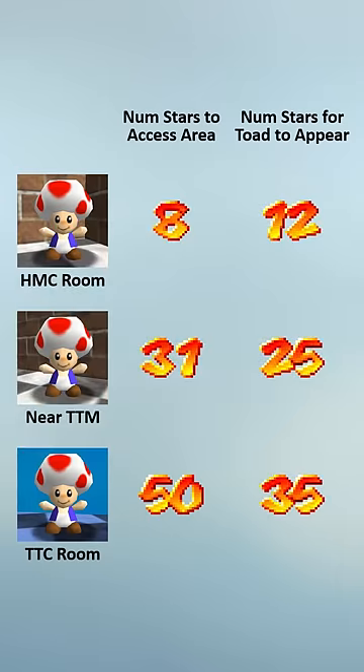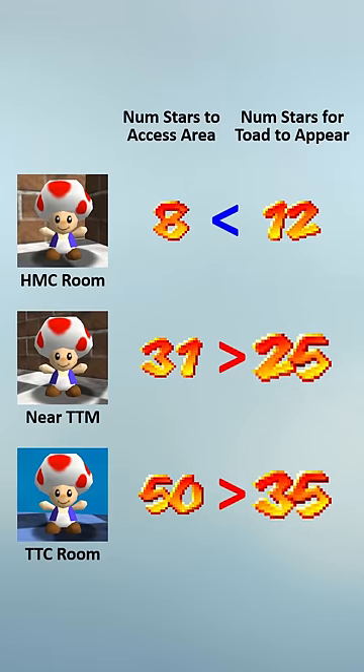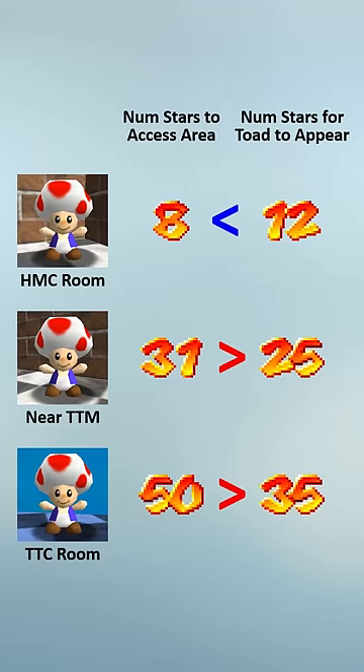So for the first toad, we get access to his area before he appears, and so his appearance is like a little surprise as you complete the area. But for the other two toads, we get access to their areas after they appear. So what was even the point of their star requirements? They might as well have just been there the whole time.